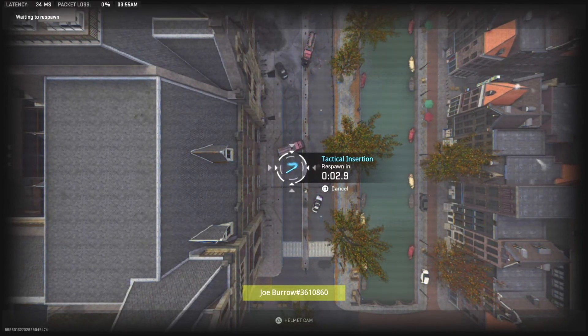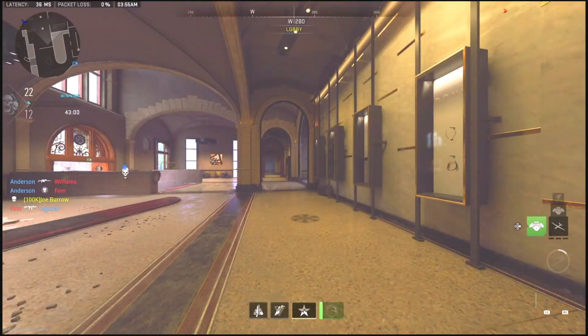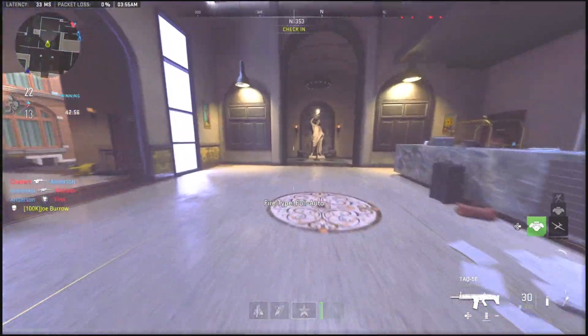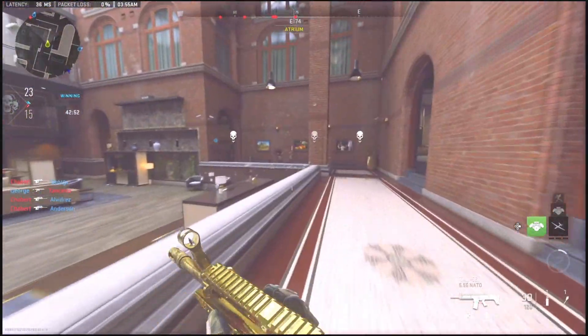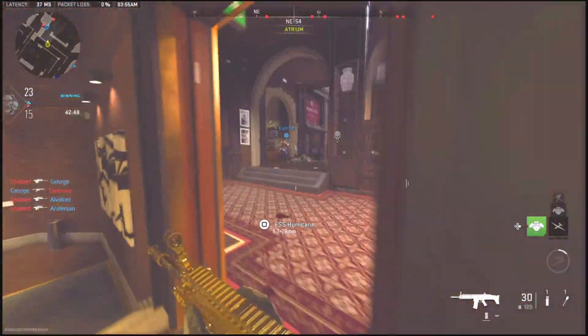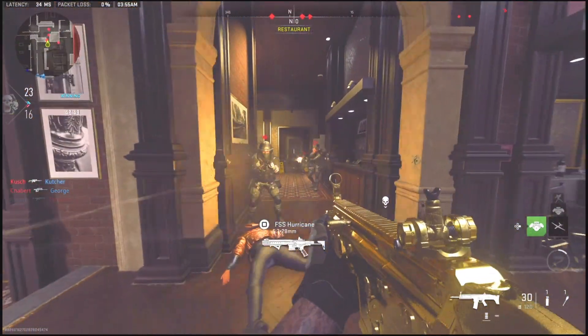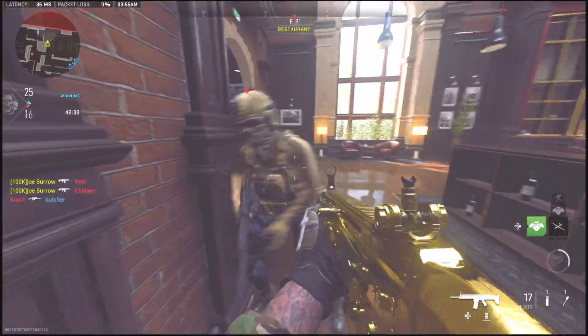Once you've placed it down, go ahead and kill yourself with any type of lethal — or just jump outside the map, though I recommend using a lethal. To know if you've done it right, let the timer run down. You'll respawn and die instantly on your Tac Insert — that's how you know you did it correctly. Once you respawn again, you'll have full-on god mode. Much easier than the previous method with the drone.